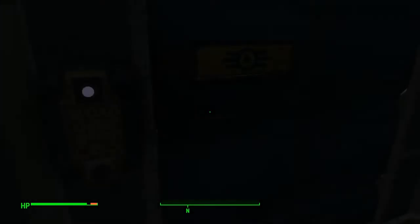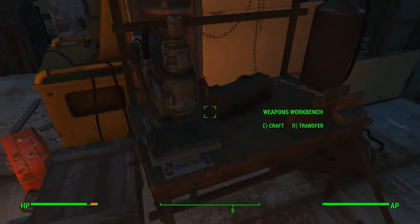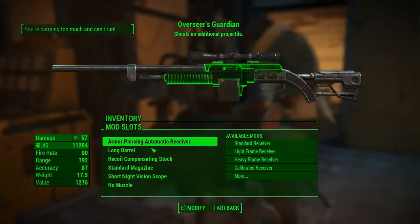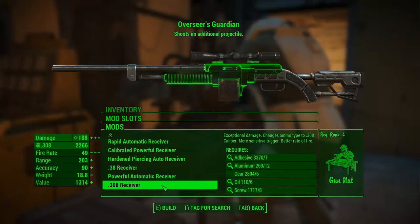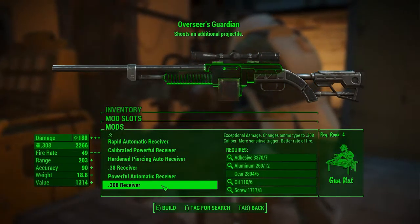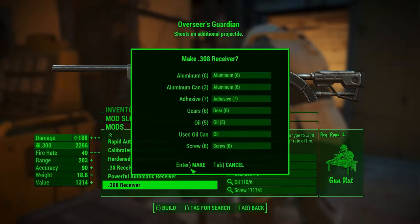And that's where we find the Overseer's Guardian. Now let's get back to one of our bases where we can work on stuff — Sanctuary is good enough. We craft a 308 receiver. Look at this — the damage goes up to 188. And this is a two-shot gun, that makes it a 360 damage output — 376 or something when it hits.